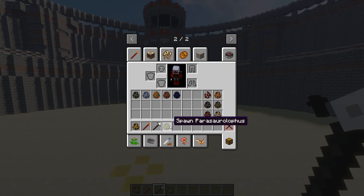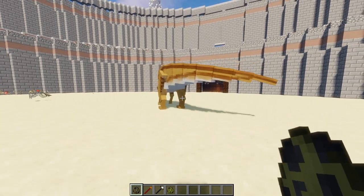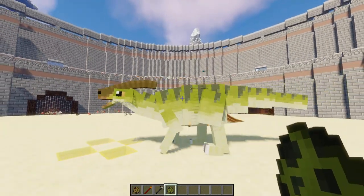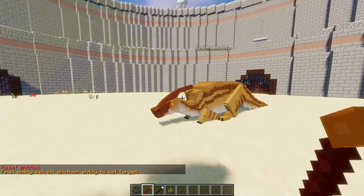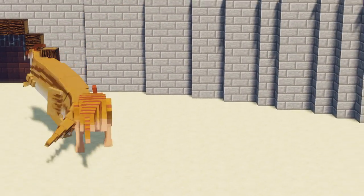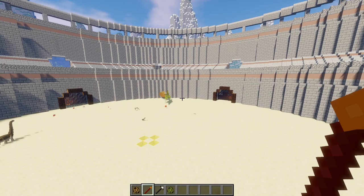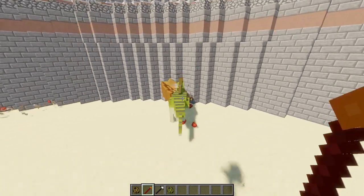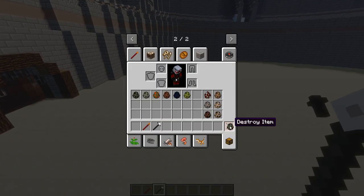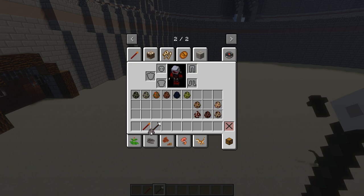Next we have Parasaurolophus versus Parasaurolophus — the duck-billed one, you know what I'm saying. Again, Jurassic Craft is far better in looks and animation, but Fossils and Archaeology wins the actual battle. They're just crushing the Jurassic Craft ones like they're nothing. Another point to Fossils and Archaeology.